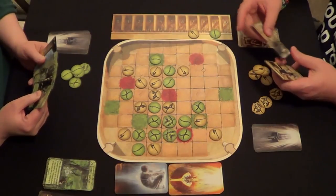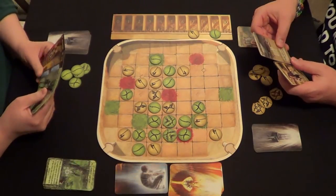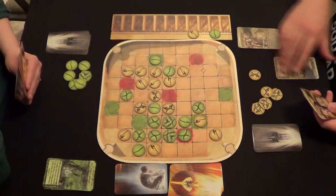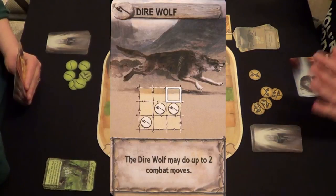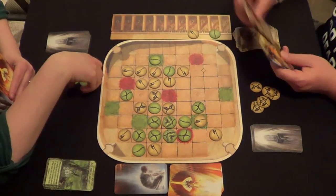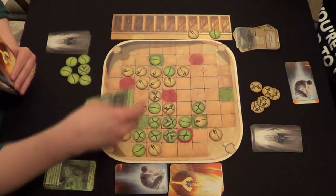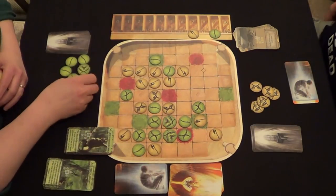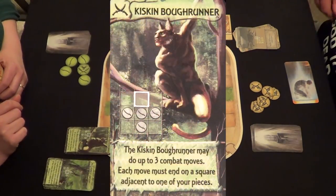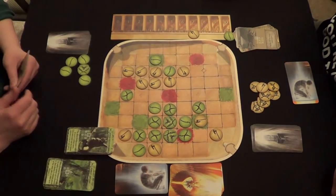Tim needs to do something this turn but doesn't think he can. He pops a piece here and summons a character, placing it there. Carmen now plays her totally decisive card — the Kiskin Bowrunner. He goes right here. The ability says: he may do up to three combat moves, and each move must end on a square adjacent to one of your pieces. Carmen executes all three moves, winning the game. That was an amazing victory.